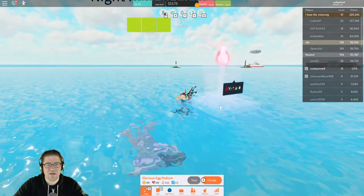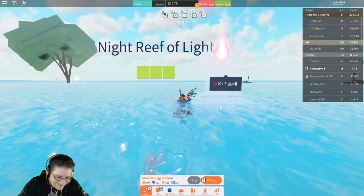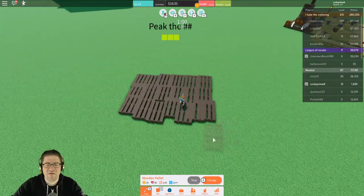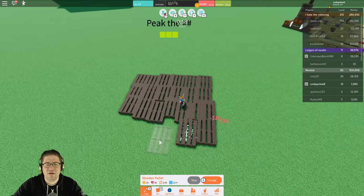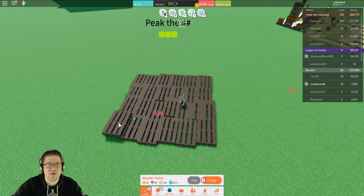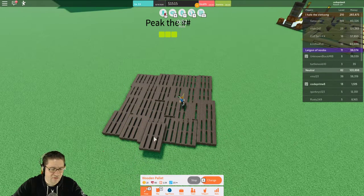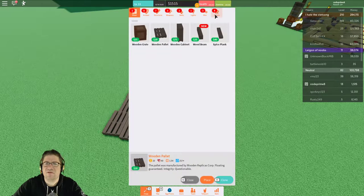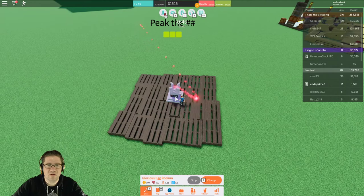Okay, so it looks like I should be able to place a bunch of pallets across like this. We're just gonna — it's not really gonna be a boat, it's gonna be more of a platform. And then we're just going to place one of those egg thingies on it. So, hit B to close, B for build, E to place, go to special events.